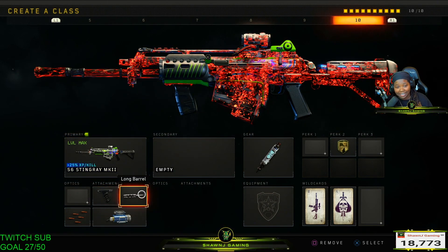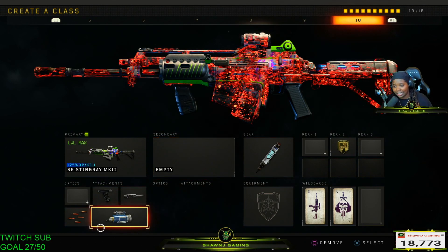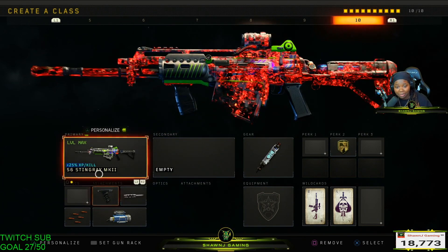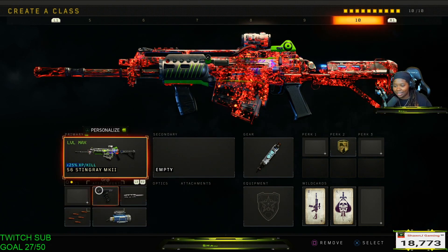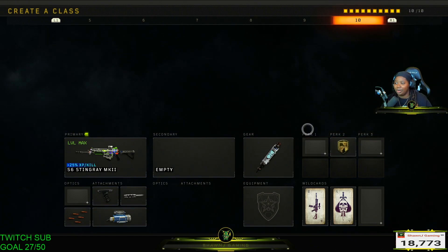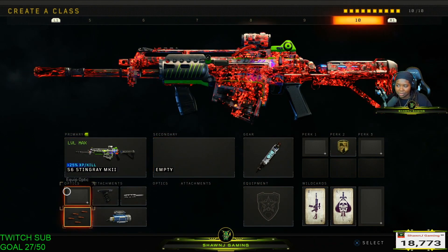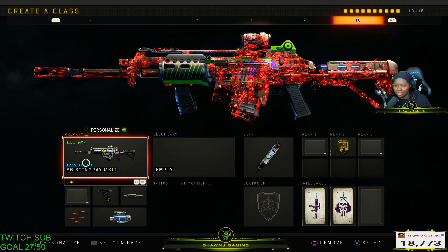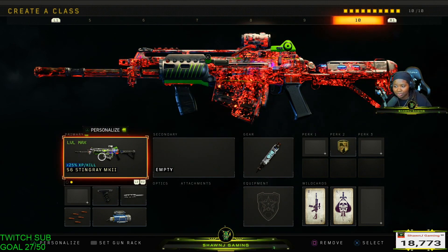The Stingray — the ultimate troll class right here. The Stingray did get nerfed but it is still annoying and still good. You gotta adapt to how people are playing, so if somebody's using the Stingray I'm definitely gonna use a Flak Jacket class, and if not I'll slay out with whatever I usually run. You need to make sure you have a class so you can pull it out and use it against them. On the Stingray I like to run Grip, Long Barrel, Rapid Fire, and the Impact Blast operator mod with Stem Shot and Dexterity, or Stem Shot and Flak Jacket. This is probably one of the ultimate troll classes in Black Ops 4.